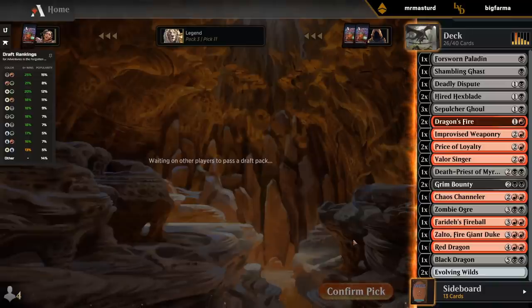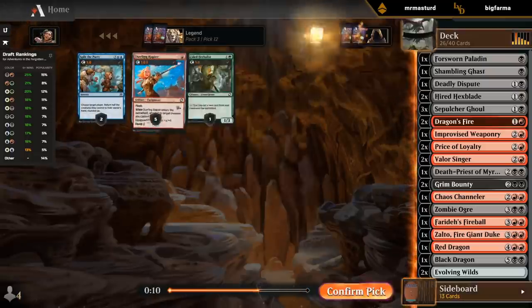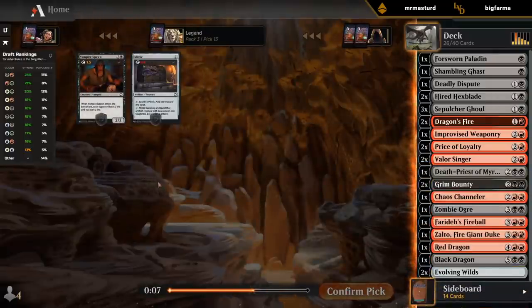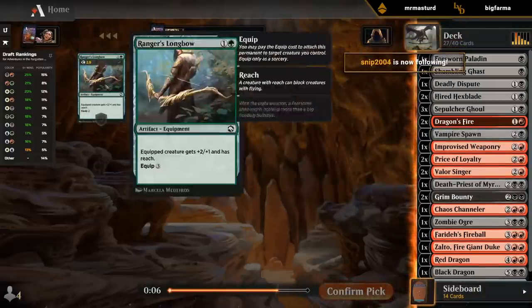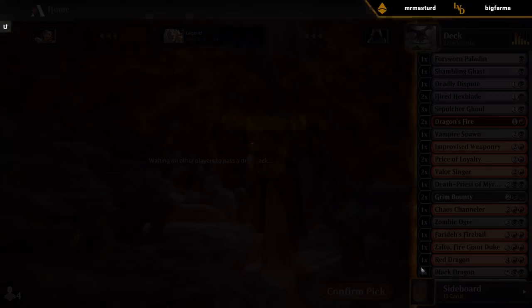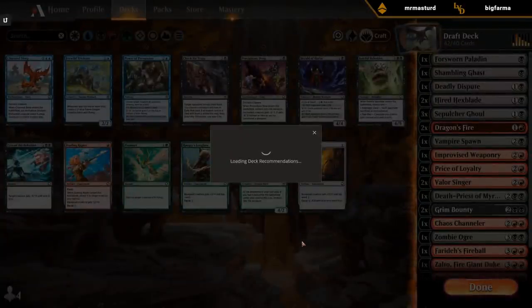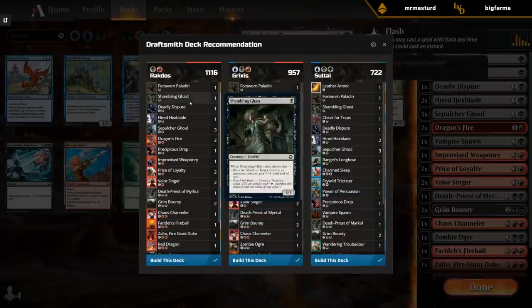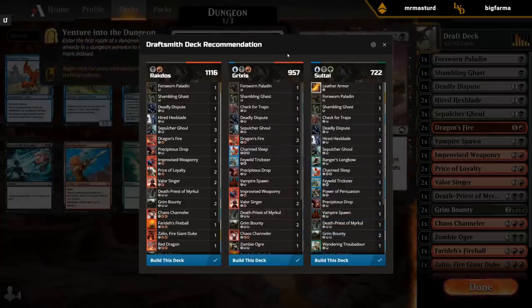One thing Draftsmith doesn't do is come up with a clever deck name, so we still have some input there. Vampire Spawn might actually make the deck since we're light on three-drops, so I'd have to make two cuts. Now that the draft is over, Draftsmith loads up our recommended deck. It gives us a couple options: black-red, Grixis where it tries to play Trickster and Charmed Sleep — we can all agree that's probably not the best choice — and Sultai where it tries to fit in the Troubadour. At the top it gives a rating for each deck.